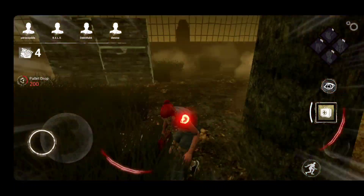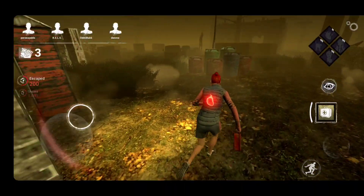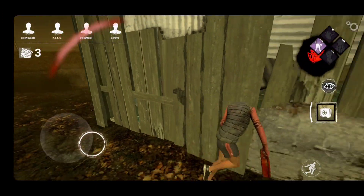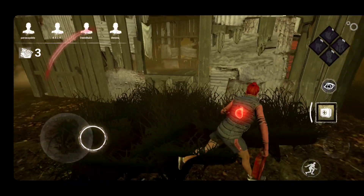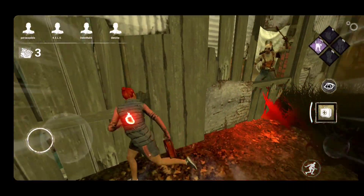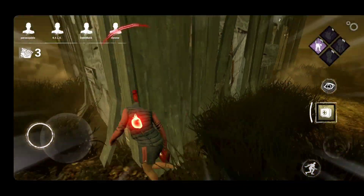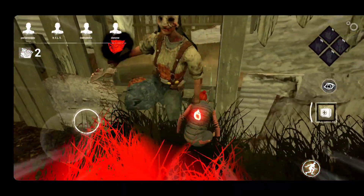On mobile sometimes you get hit pretty far into a window. I think it's gotten better since the release — in beta it was really bad. I'd be cautious; I think that's the key difference between this version and PC. When I'm a red rank on PC I can use Resilience and keep looping aggressively, using vault windows like a savage. On mobile I adapt my strategy a little bit.